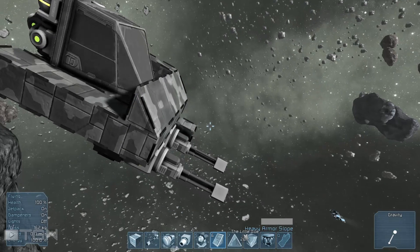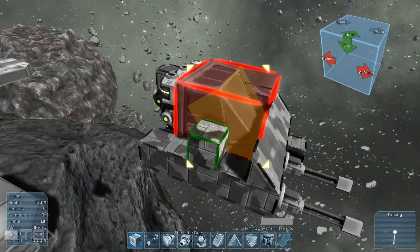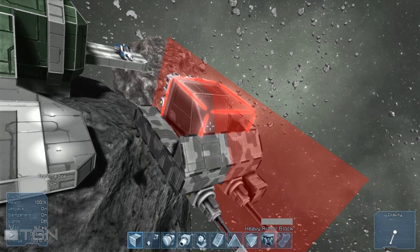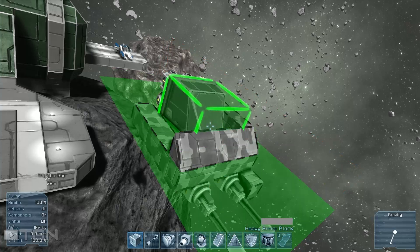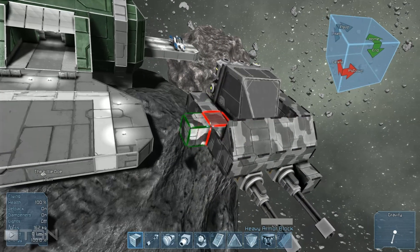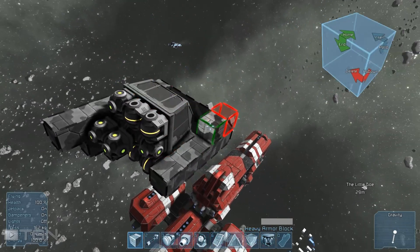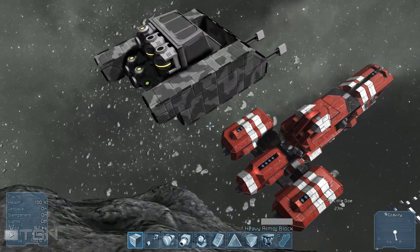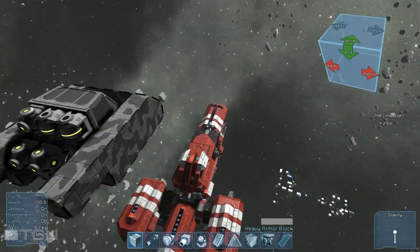I'm doing this by hand — it kind of helps me get an idea of the build I want to do. But that system I just showed — those little lines allow you to put down blocks and it'll copy the blocks on the other side of the plane. It's actually a really cool system for building, something that I think Minecraft could have really used early on.